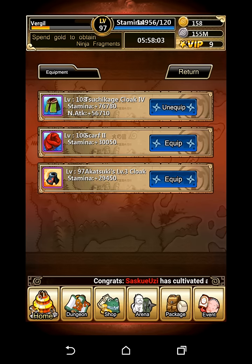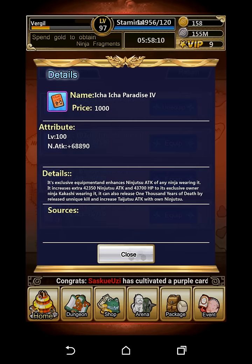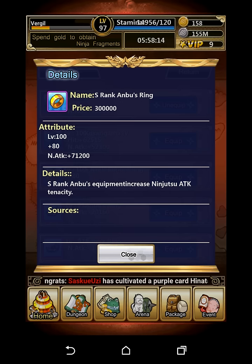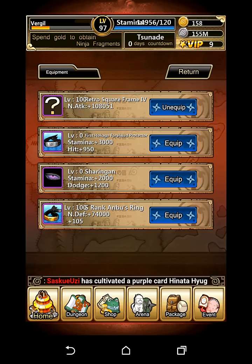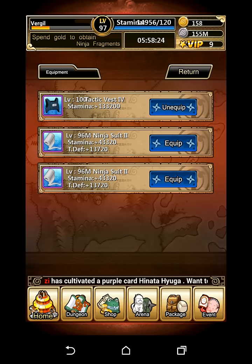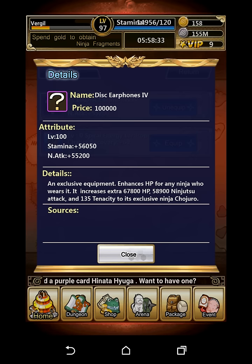The Tsuchiikage's Cloak gives him 76k stamina and 56k ninjutsu attack. The Ichiichi Paradise tier 4 gives 68k ninjutsu attack. The S-Rank Ombuds Ring gives 71k ninjutsu attack. The Retro Square Frame gives 108k ninjutsu attack. The Tactic Vest gives 133k stamina. And the Disc Gear Phones tier 4 give 56k stamina and 55k ninjutsu attack.